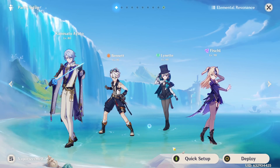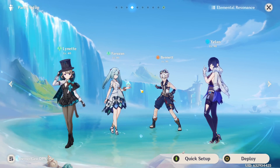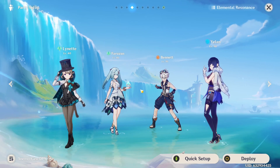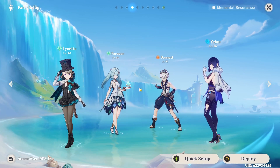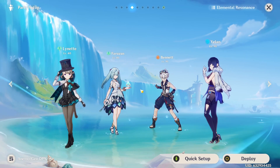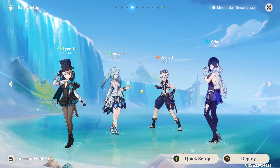For damage builds, I wouldn't put her in a damage role until C6. At C6, you'll want to focus on pairing her with Faruzan for double Anemo and Anemo damage bonus, along with Bennett and another character that can buff attack on top of Lynette. Overall, Lynette can fit into so many different teams depending on how you build her, because of her being an Anemo character with her flexible playstyle. She has a nice duality at C6 where she can be a support or a DPS.